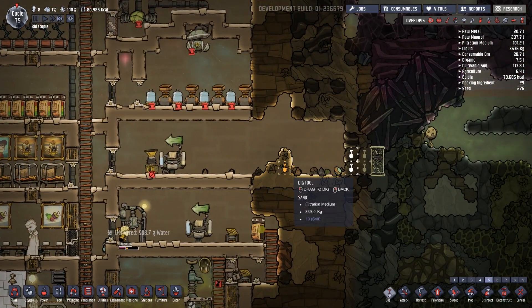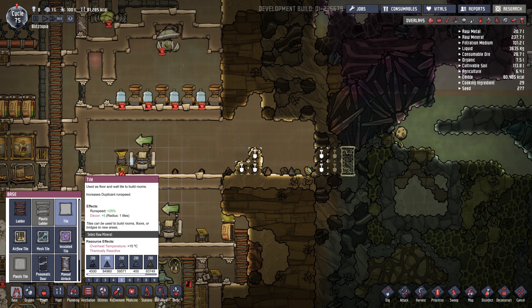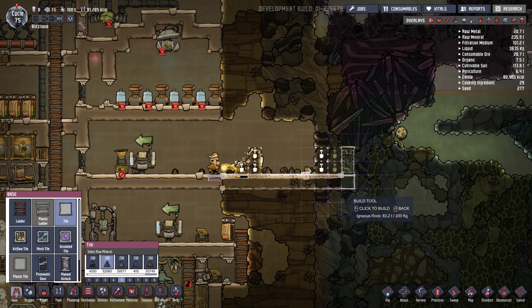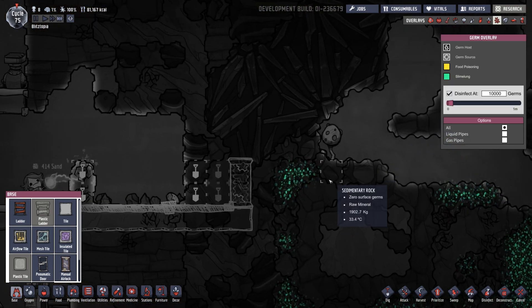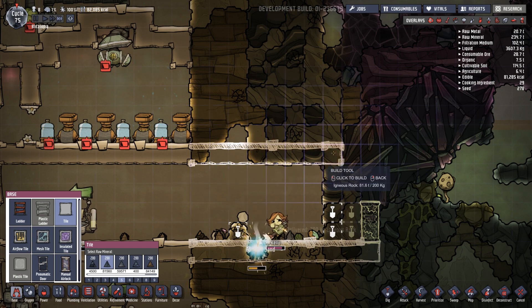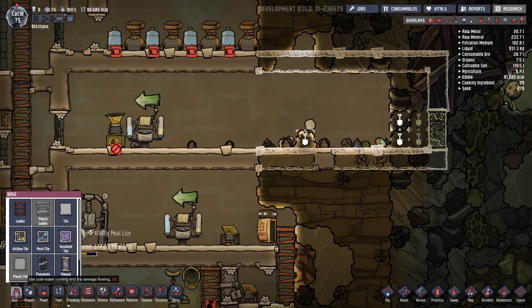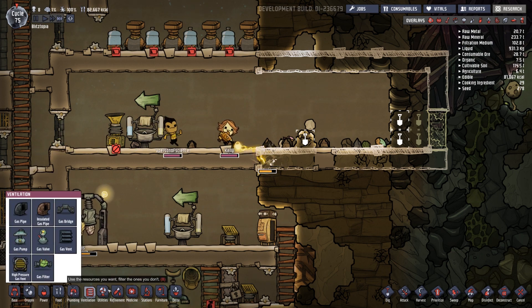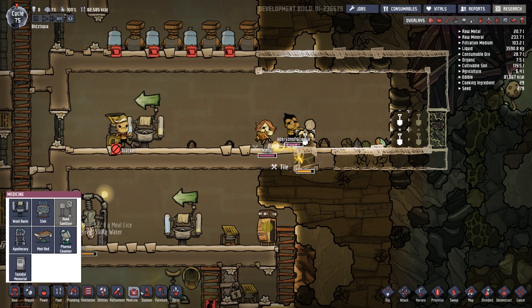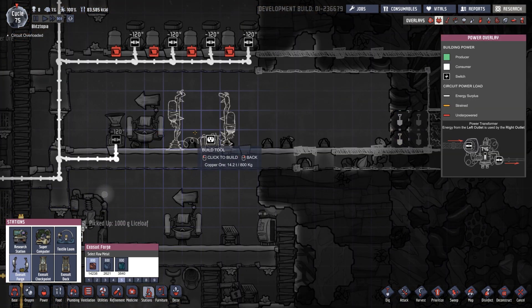That's ready to go. We lost some sand. Let's get these guys in and working — I want to make tiles. It can extend one additional place. We're going to go up, come down, got that one in. Now let's get these exosuits built up. Confinement stations. So we have a forge — that's a ton of power. That's a building overlay — a checkpoint and a dock.